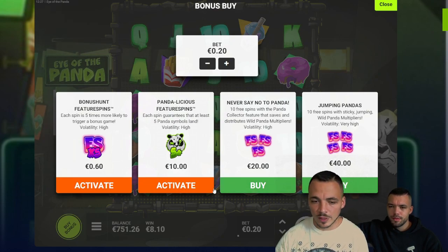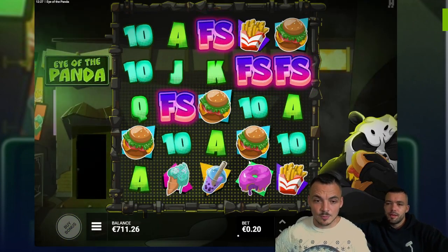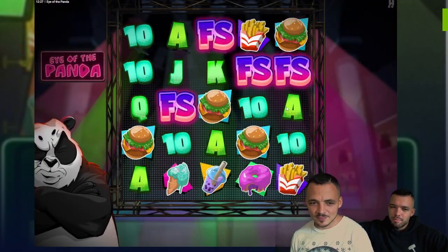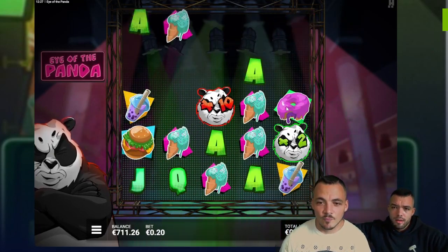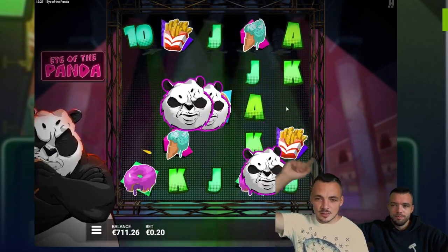We went from 1000, so we're basically in negative balance. We need to look at the panda dancing there. We need to boost our balance here — panda will do it. We got two now. 10x! Come on, let's get more pandas. There's another one. There we go, we got three.